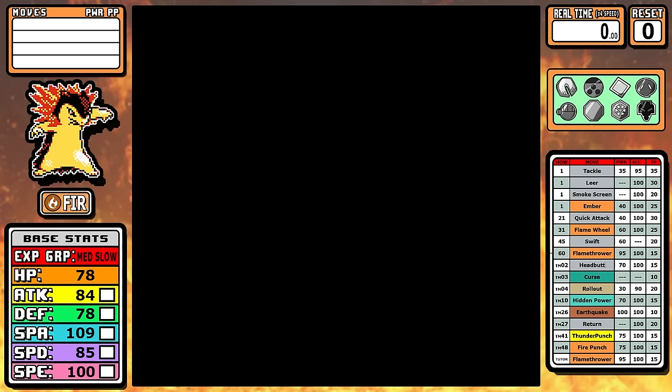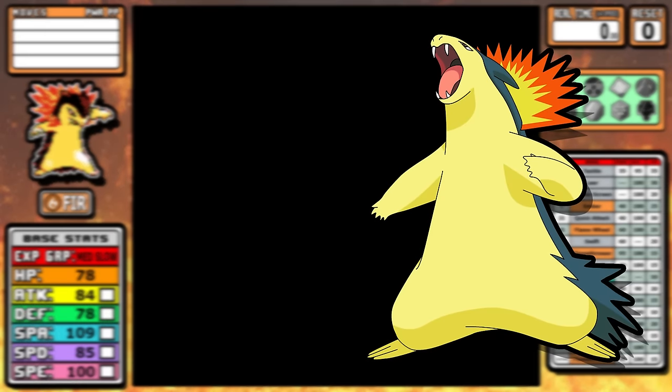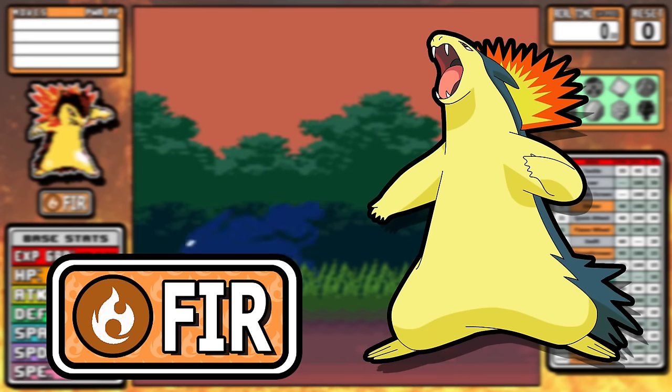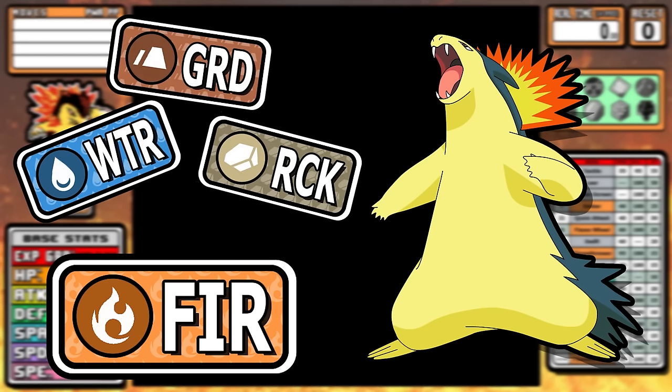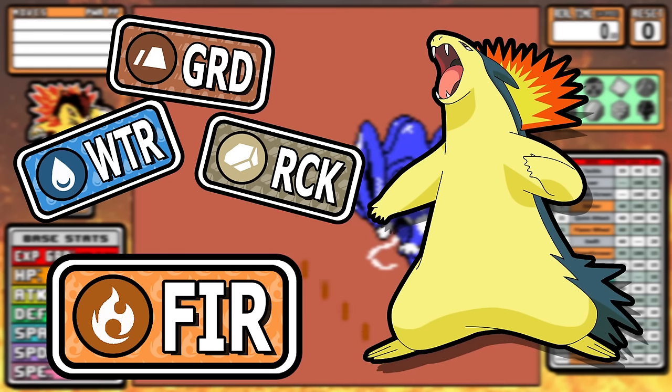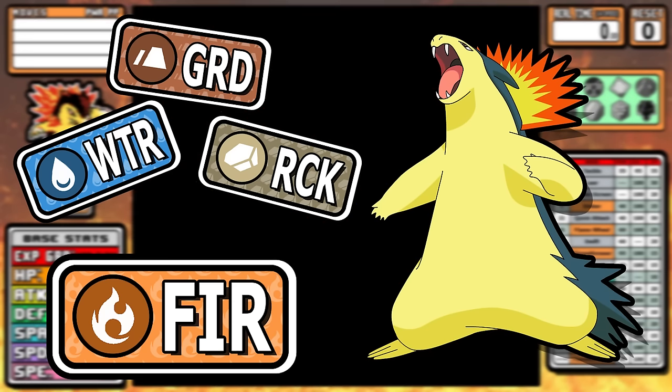Today we're doing a Pokemon Crystal run with our first starter Typhlosion. When you look at fire types in Johto, it's actually really good, especially when you consider the weaknesses they have — things like water, rock, and ground. All those gym leaders are found over in the Kanto region, and by the time you make it to that part of the game, everything's pretty trivial.